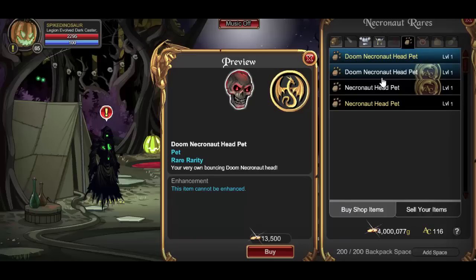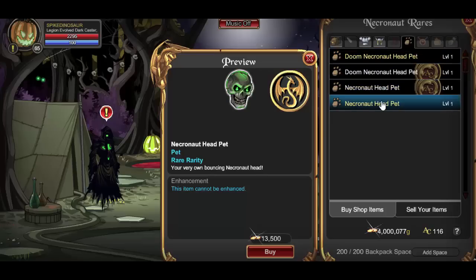Going into the pets, this is the Doom Necronaut head pet — your very own balancing Doom Necronaut head. Then you have the other member version, which is the green Necronaut head pet.